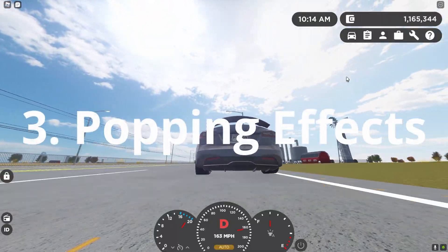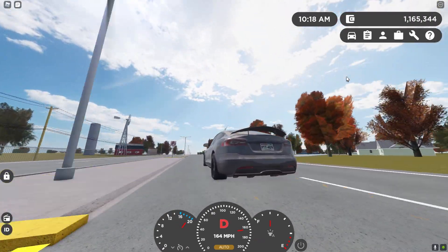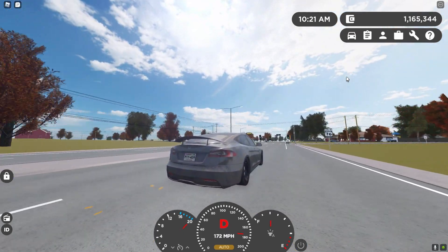Another new feature is the tire popping road effects. There is now a sparking effect when you drive with a popped tire, which was never previously in the game. Fun fact, this is actually Hunter's new favorite feature within this update.